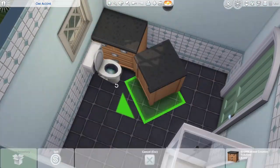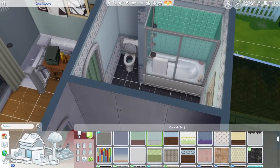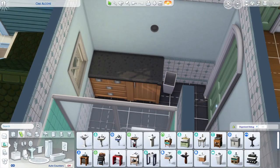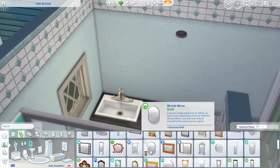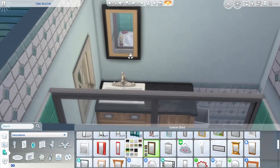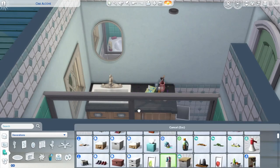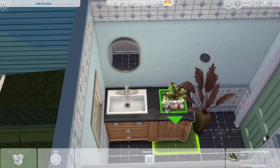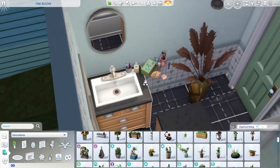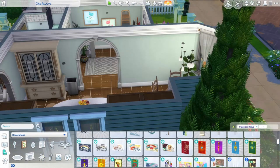I also cut out the upper hallway because it's decorated but not that much — it's not a space where Sims will sit or do anything, so I decided to keep it simple. And one of the reasons I cut it out is because I don't want to make videos longer than 20 minutes. I don't think people are ready to watch such long videos of rooms that aren't that important in the game, and I would also struggle with a voiceover that fits.